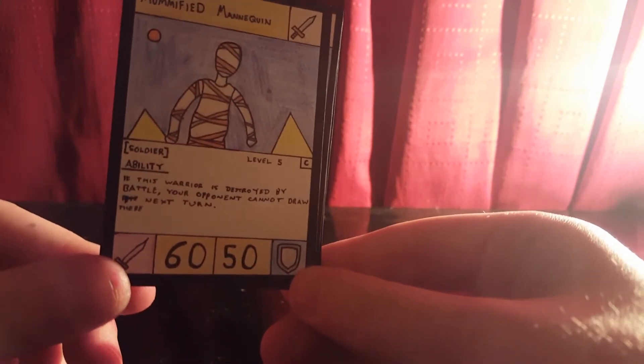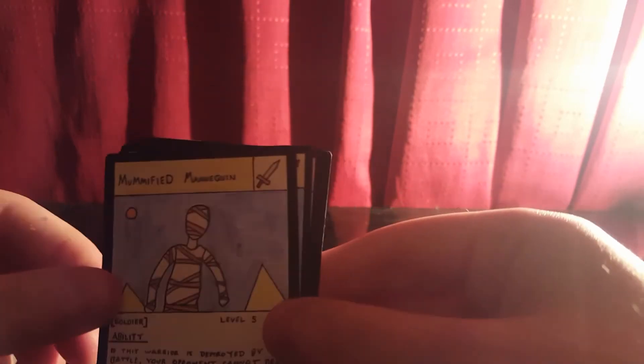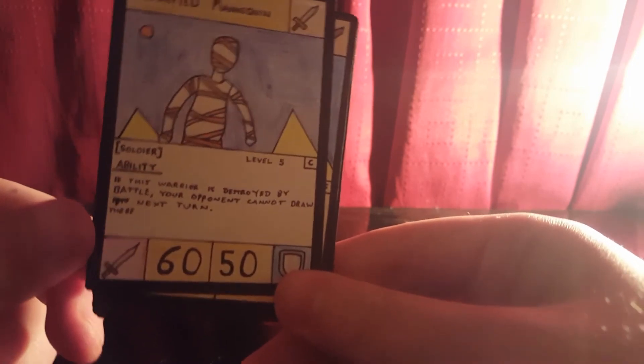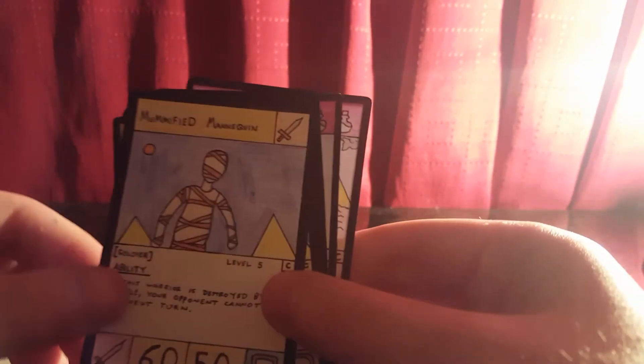Next we've got Mummified Mannequin, a Soldier, Level 5 Common. The ability is: if this warrior is destroyed by a battle, your opponent cannot draw next turn. It's a really good card to put into defense and let the opponent destroy it, preventing them from getting their cards out. It has 60 damage and 50 defense — not an equalizer, just fair stats.